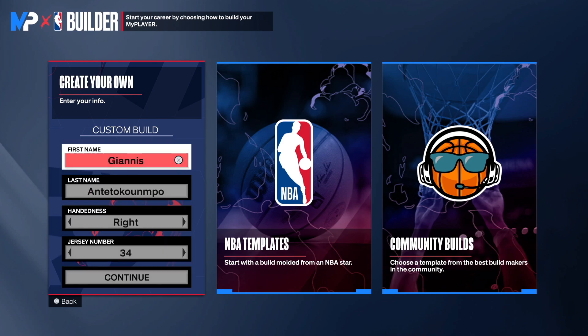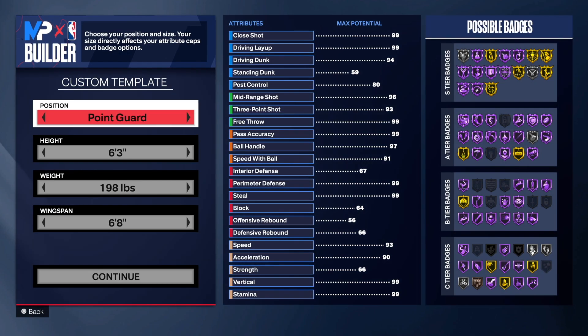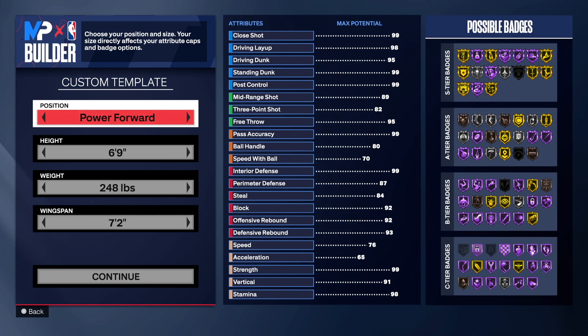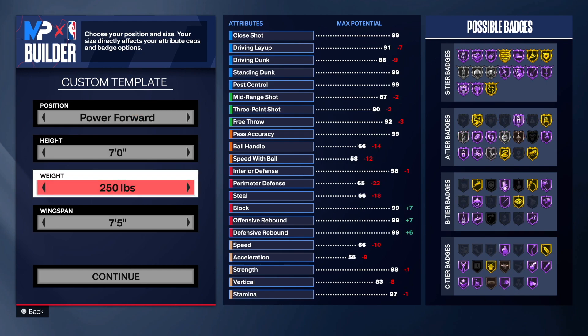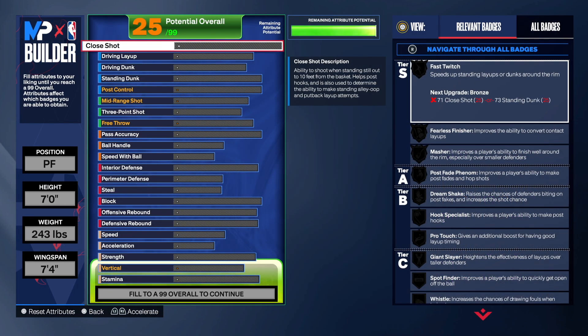We are in the MyPlayer build. Giannis Antetokounmpo — right hand, jersey number 34. We're going to power forward for this build. Then you want to go to 7 foot on the height, put the weight to 243, and go to 7 foot on the wingspan.